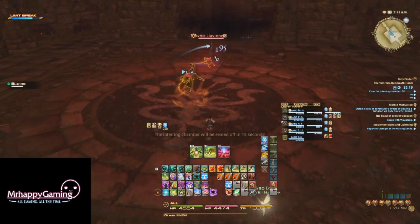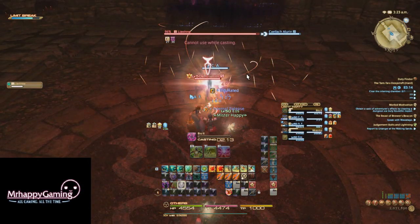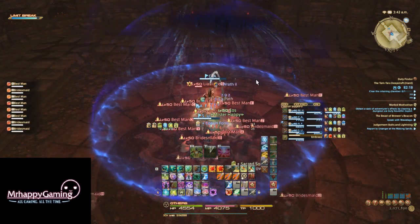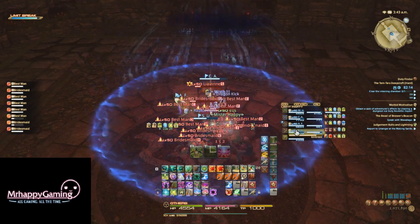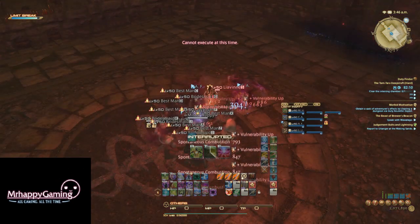This boss is incredibly simple. Just have everyone stack behind her except the tank and DPS her until she dies. The main mechanic of this fight is the adds that spawn, which explode and do party-wide damage, also increasing the damage the party takes every time it happens. They only do this explosion if a player ability kills them.